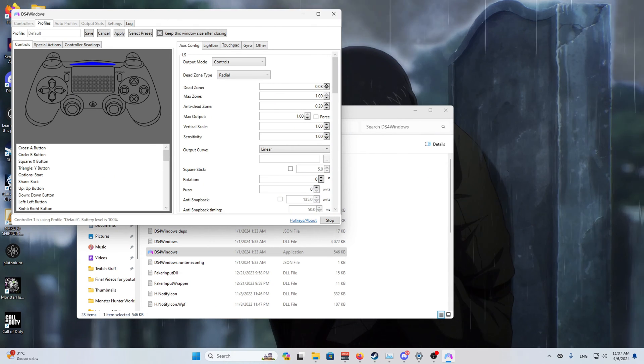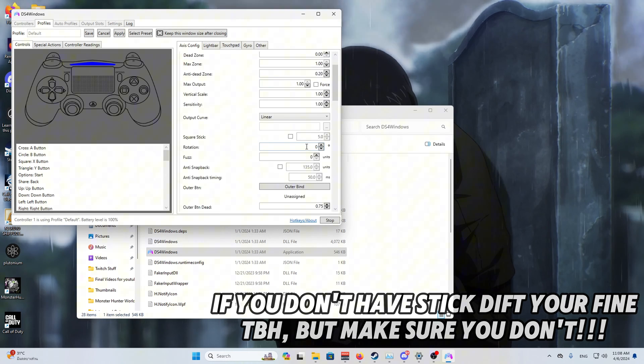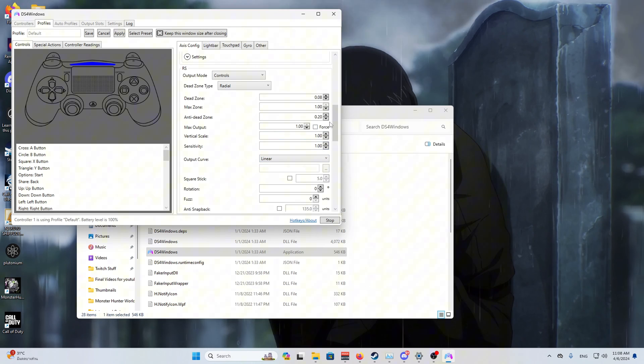The first step is to click the top right where it says 'Edit' and start editing your controller. First thing: put the dead zones to zero — everything should be zero. Also make sure to create a profile and name it before doing this — I forgot to mention that earlier. Set the dead zone to zero AND the anti-dead zone to zero. The anti-dead zone will stay zero permanently. Do this for both the left and right analog sticks.